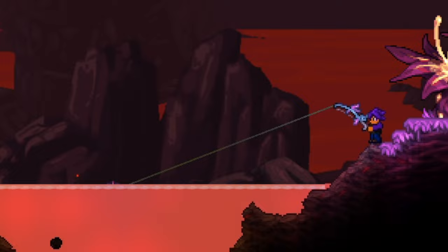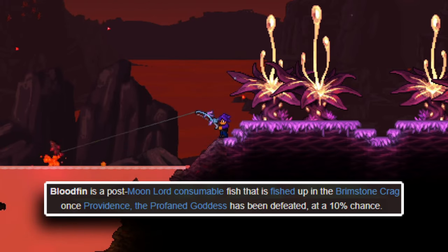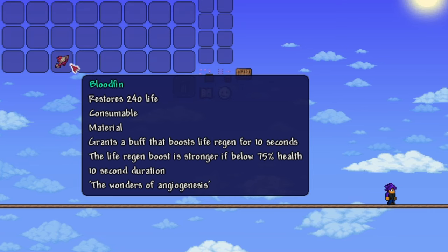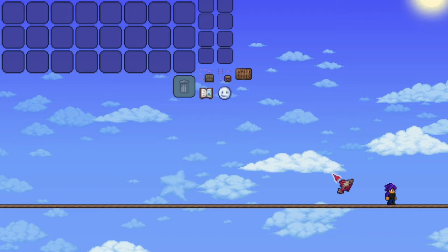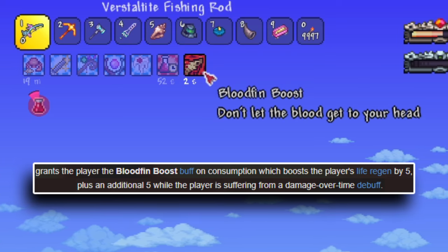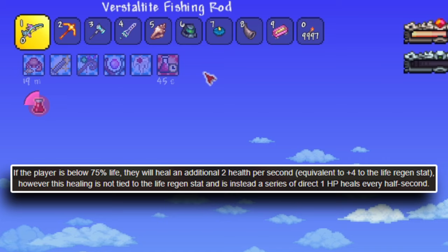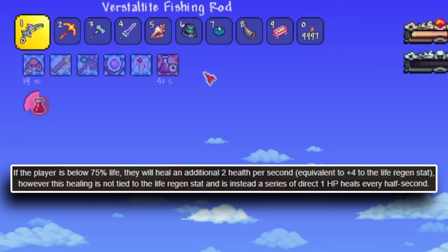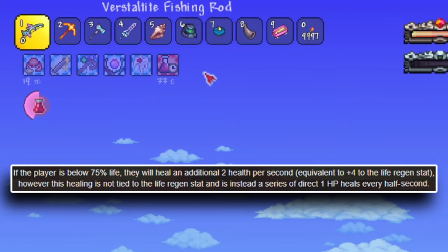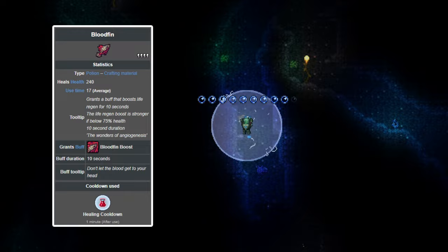Also from the Brimstone Crag comes our next potion in the form of another fish added by the mod called the Bloodfin. The Bloodfin is able to be fished out of the Brimstone Crag after Providence has been beaten, acting as a direct alternative to the Supreme Healing Potion, which is obtained around the same time. I would say the Bloodfin is actually a better item than the Supreme Healing Potion though, since while it heals for 10 less HP, it provides a unique buff for 10 seconds called Bloodfin Boost, which increases the player's life regen by 5 and by another 5 if suffering from a damage over time debuff. Additionally, the Bloodfin Boost effect heals the player for 2 HP per second when below 75% HP, which is an effect that works without impacting the life regen stat.